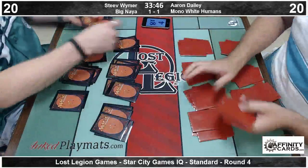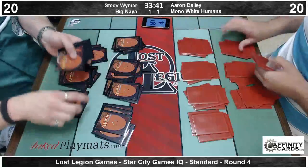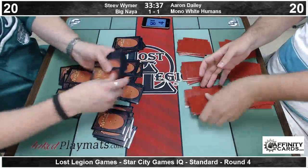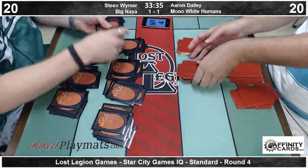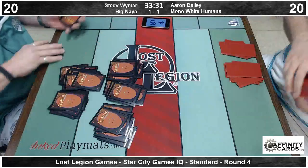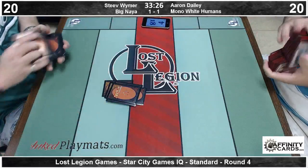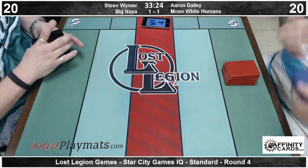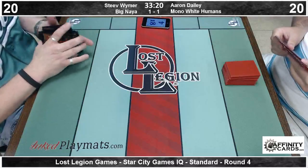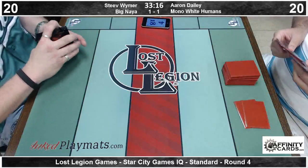So we're SCG top-8-ing this — where they always chop top 8 and then just make them play it out anyway? Yes, I think that's exactly what's happening, which attributes to the level of play of this game where one player never gets their Voice tokens and the other player sacrifices lands when he taps them for mana. That's the FNM lowlight of the week.